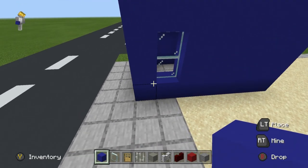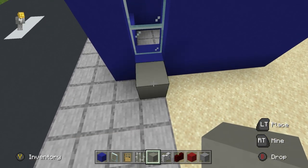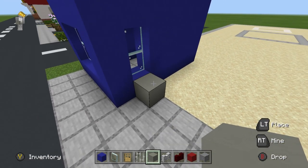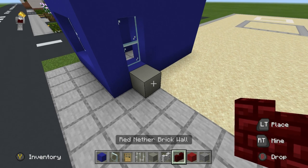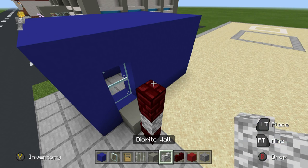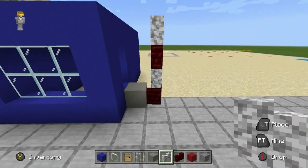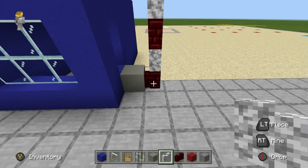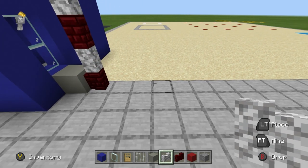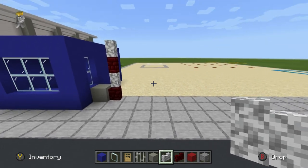Directly next to the security station, here to the right where we have this window, I want to place a light grey concrete on the ground. Right of it, a red nether brick wall. On top, die right, red, die right — that's just a little barrier. The point of this little barrier is that it basically allows us to control what comes in and out of the construction site.